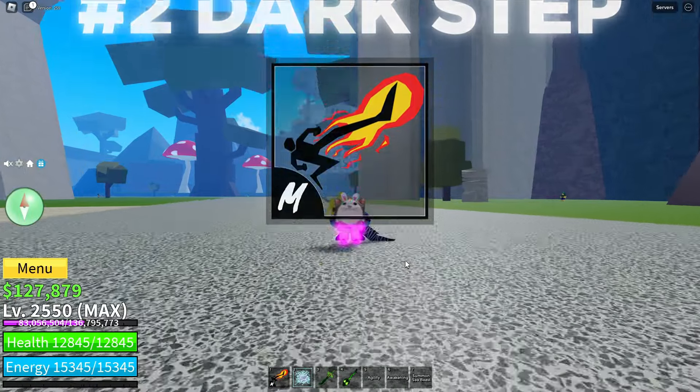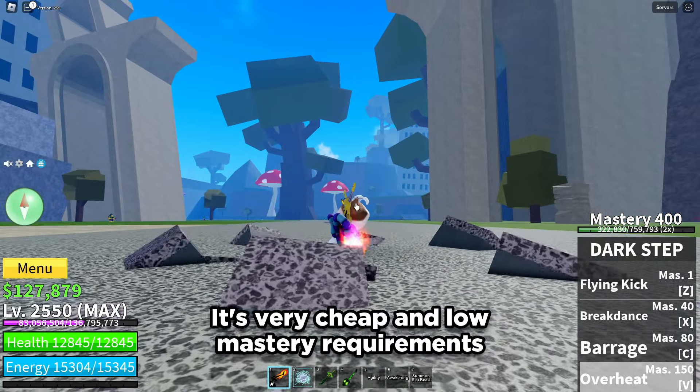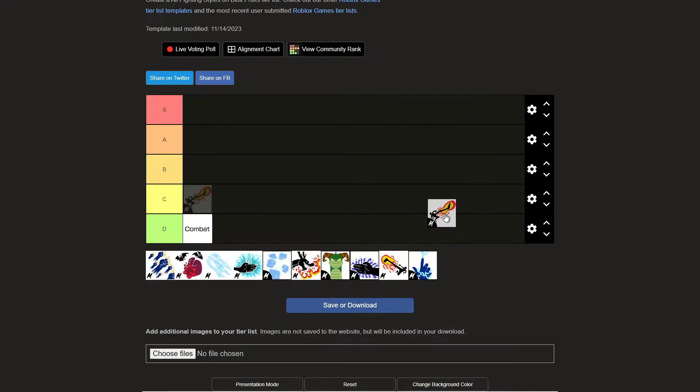Next is Dark Step. Dark Step is decent. It's very cheap and has low mastery requirements. But it's still very low damage. So I will give it a C tier.